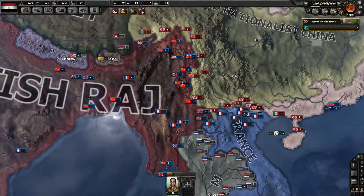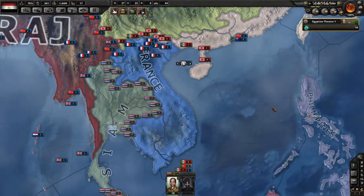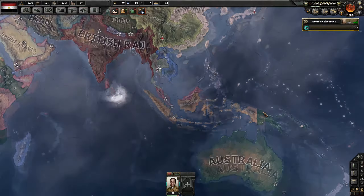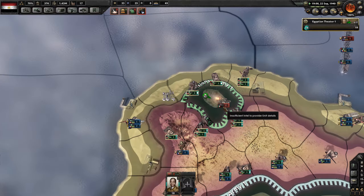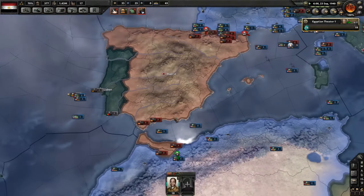There's a reorganized Nationalist China that's a puppet of Japan attacking India and France — seems like everything's going well for them. The rest of the world is pretty much at peace. We're still piercing that pocket against the Italians, let's speed up a bit.